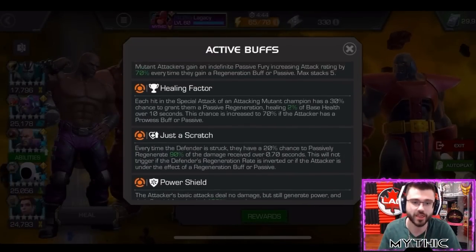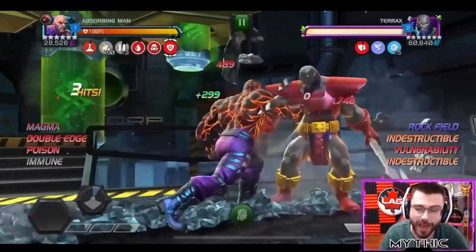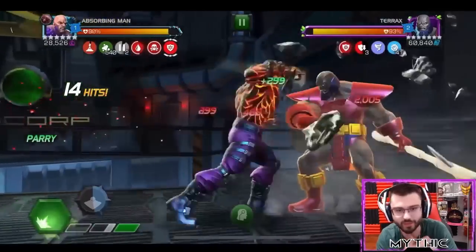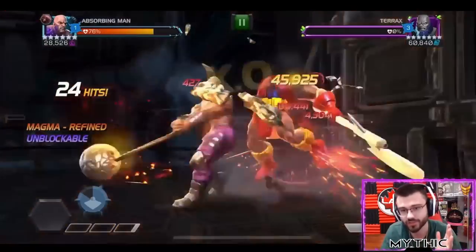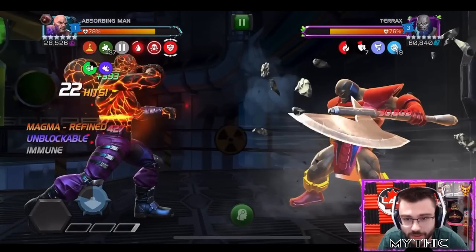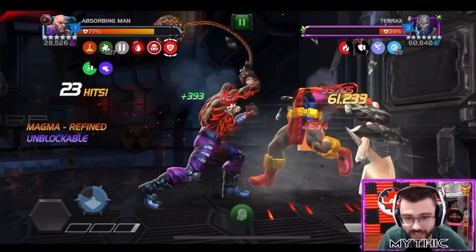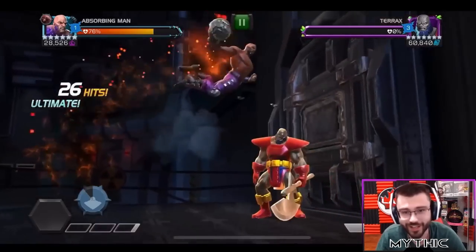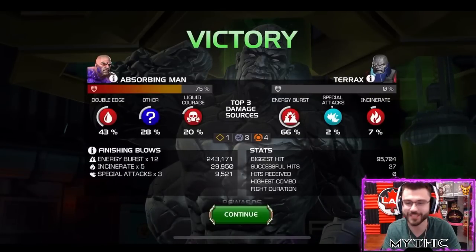Next up we have a Terax in the monthly event quest Stormbreaker. It was very interesting because it had power shield. So you're going to see I'm doing like no damage - only the numbers in red through the vulnerability passives, that's the only damage slipping through. But then as soon as we get to a special, the first two hits just take his entire health. Two hits, dead. 61,000 crit and 95,000 in red on the first hit. Then second hit - 45,000 crit and 108,000 in red. That's just his best matchup on power shield. 17 second fight.